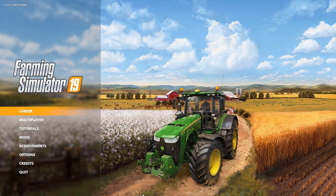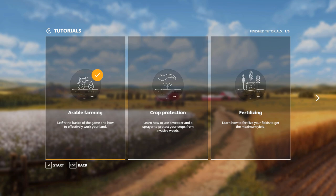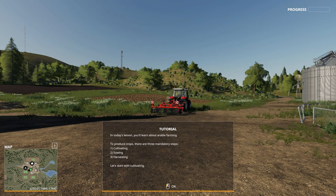Let's start out with the tutorials. First is arable farming. So learn the basics of the game and how to effectively work your land. In today's lesson, you'll learn about arable farming. To produce crops, there are three mandatory steps: one is cultivating, two is sowing, three is harvesting.